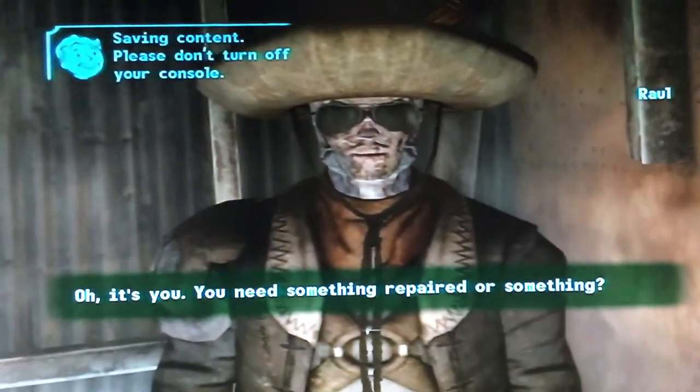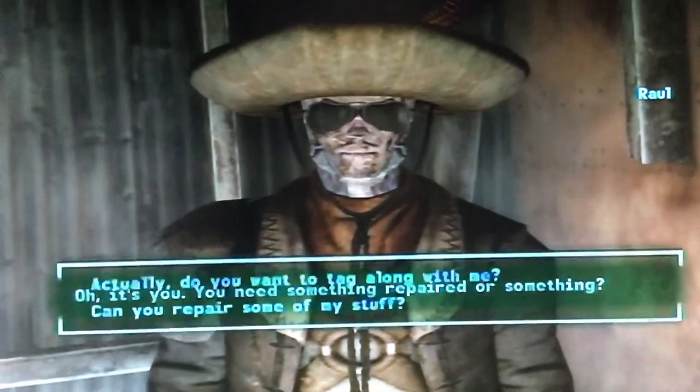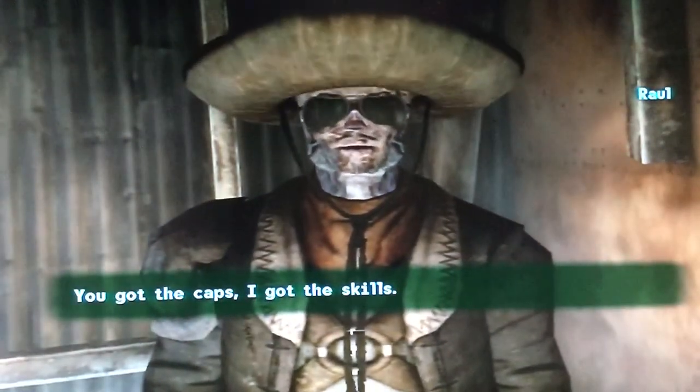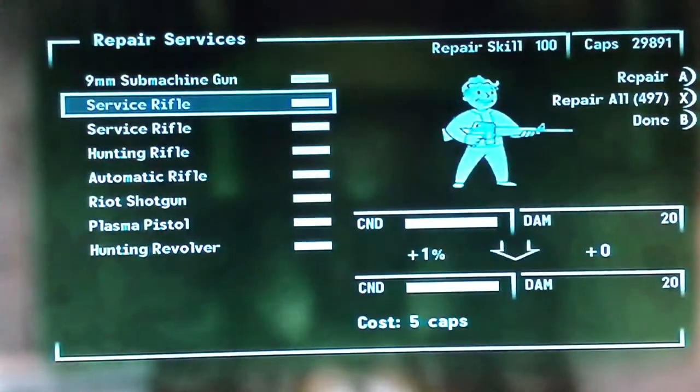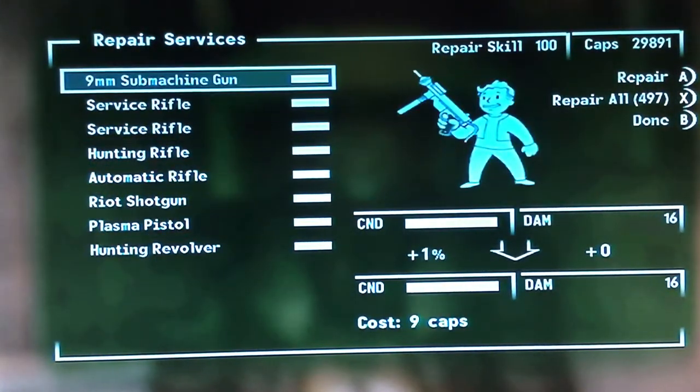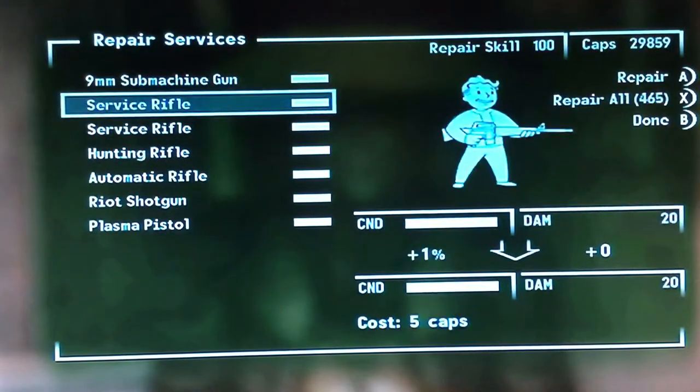He'll say 'Oh, it's you. You need something repaired?' And he'll ask if you want something repaired. Say yes — 'Can you repair my stuff?' He'll say 'You got the caps, I got the skills.' And you can repair all your stuff.